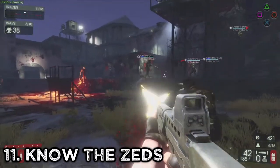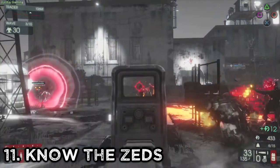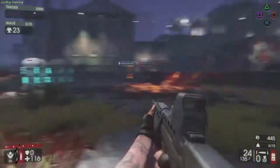Number 11: Know the Zs. It's important that you know what types of Zs there are and how to kill them. If you're throwing explosives at a scrake, you're doing it wrong. Number 12: Reload your guns before buying ammo at the trader. Enough said.